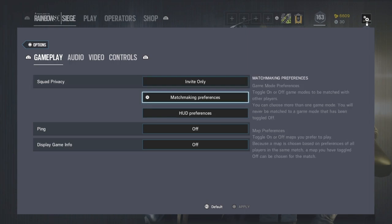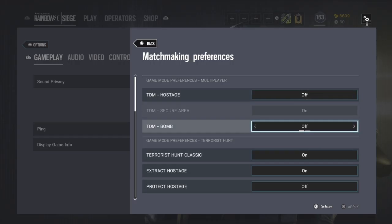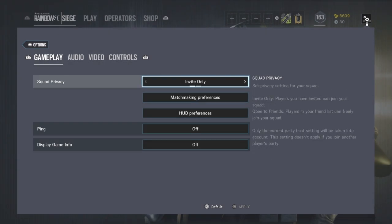Hacks — you want to change attacks and the matchmaking preferences, just keep secure area on.